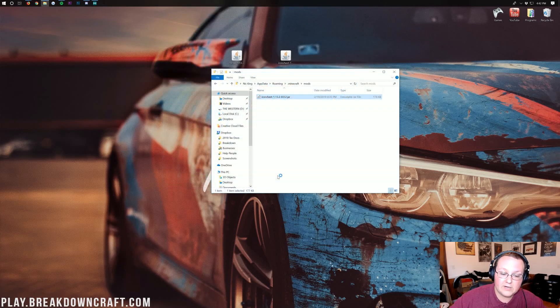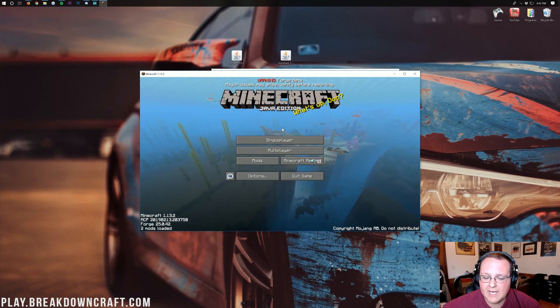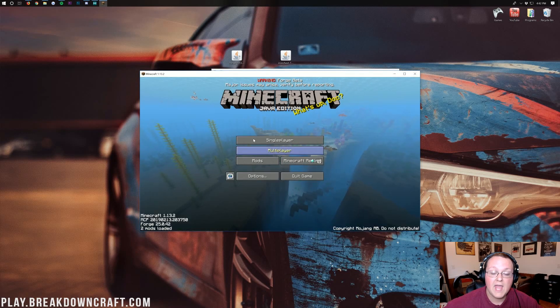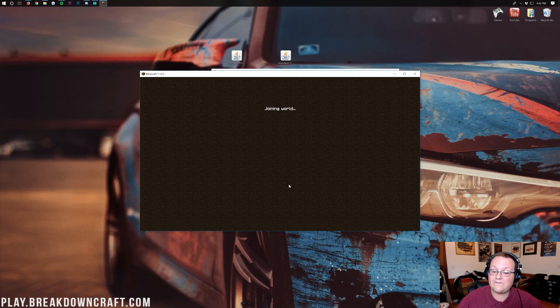Minecraft will go ahead and open up with 1.13.2-Forge installed, and most importantly with Iron Chest installed in 1.13.2. One thing I will say about Forge 1.13.2: don't be surprised if it takes a long time to open — probably about 45 seconds to open up on the first run of Forge, because it does take a while. Forge is a completely recoded version of Minecraft, basically. Once we're in here, we can click on the Mods tab and see that Iron Chest is, in fact, installed.